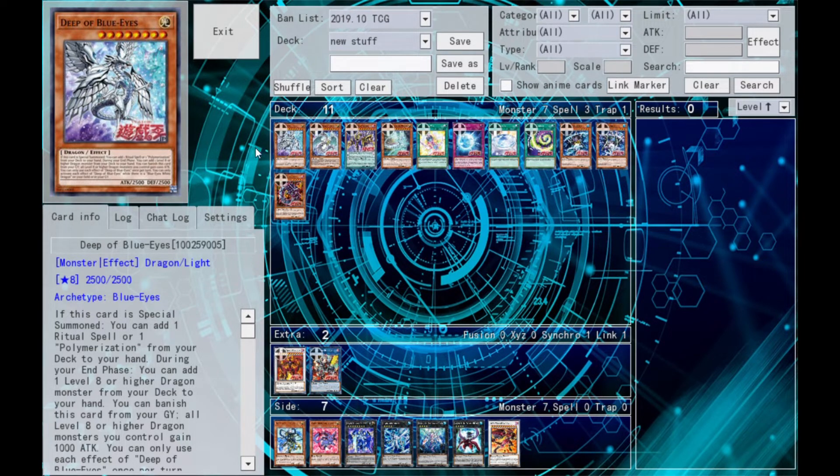I wouldn't run too many copies depending on the build. If you're running Chaos Max Turbo, I'd run two. If I'm running plain old Blue-Eyes, I'd probably just run one. But all in all, it's still a card worth running, and the artwork is nice. It's actually a white dragon — kind of looks like Stardust, to be honest. There's a bit of a Stardust vibe to this card.